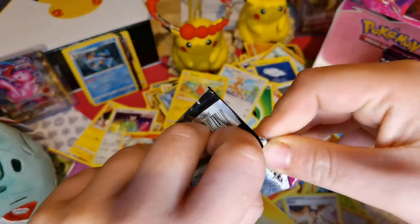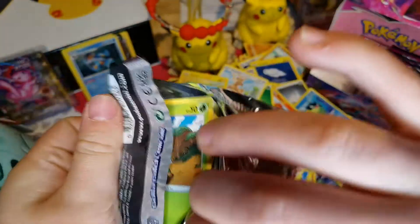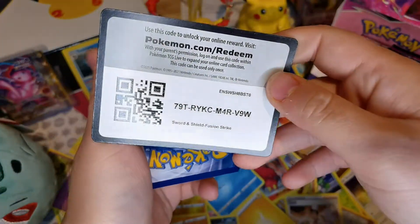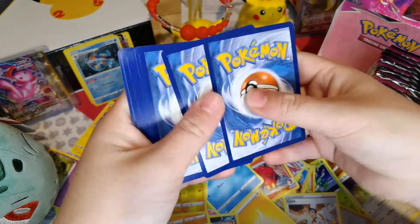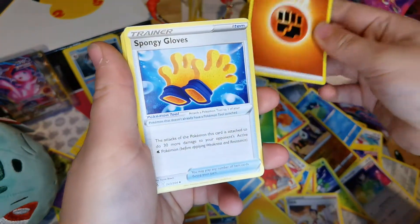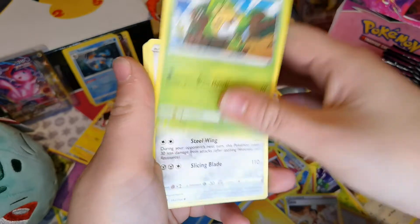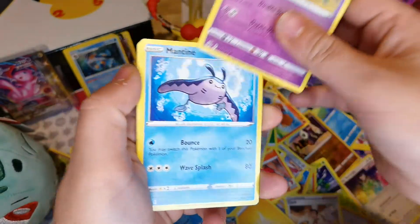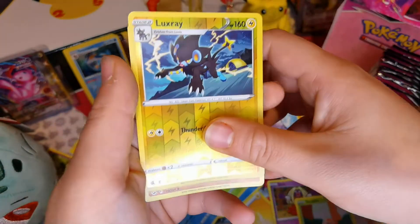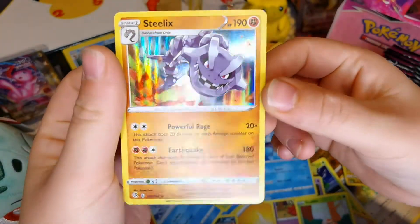Nearly halfway through - I haven't had a good pull for a while. Let's see if this is going to be the one. I'm having good fun - I saw a Grass Pokemon at the front and Grass Pokemon are my favorite! Rock Energy, Sponge Gloves, Frosmoth, Simisear, Sewaddle, Scolipede, Jynx, Munna, Grubbin, Luxio, Reverse Holo of Luxray, and a Holo Steelix! Powerful Range, Rage, and Earthquake - that's so cool! I would not want to mess with him.